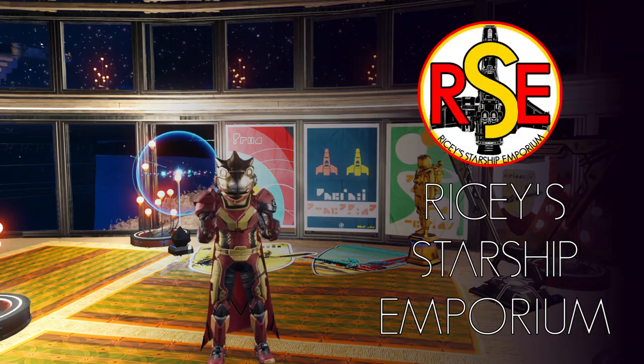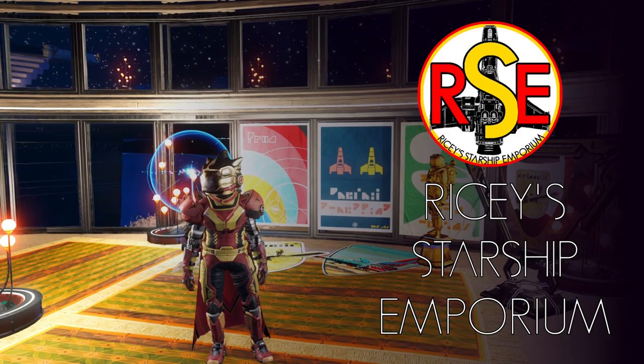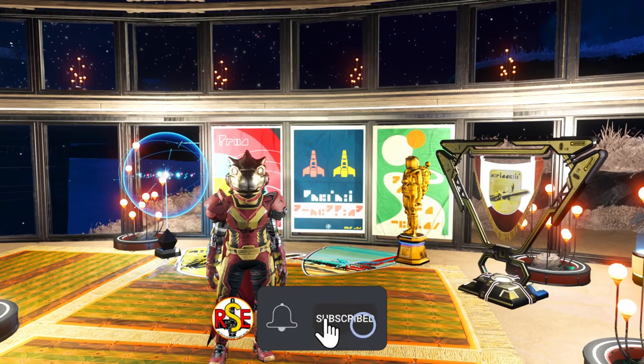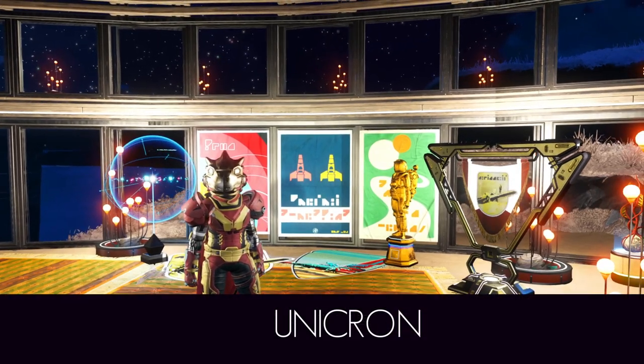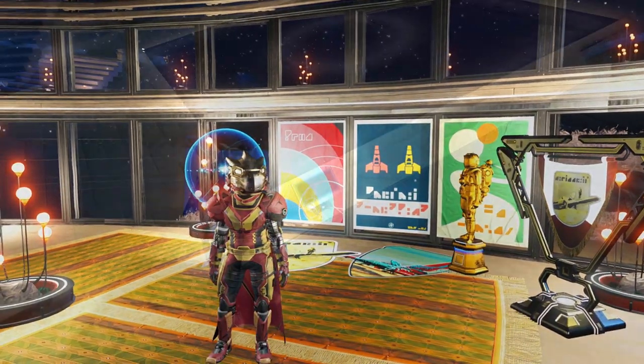Hello there and welcome to my Starship Emporium. Today I've got an absolutely gorgeous ship for you to see, found in the Euclid Galaxy by my good friend Unicron and posted over on the Discord. This is a heck of a ship.